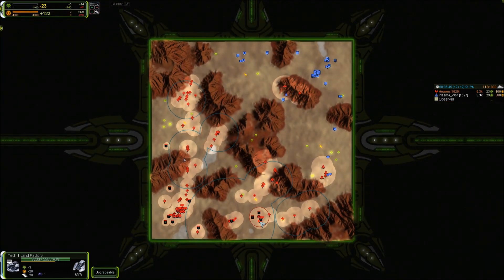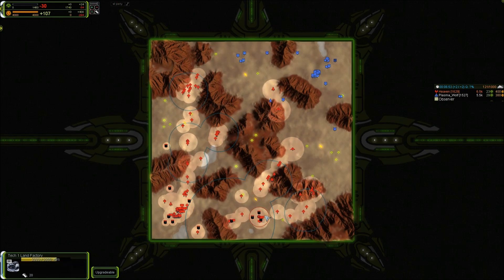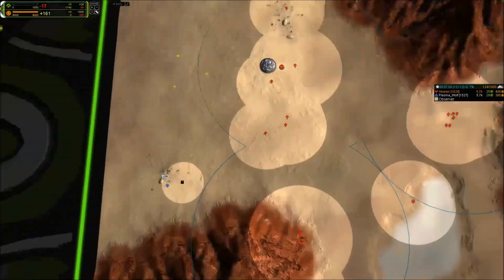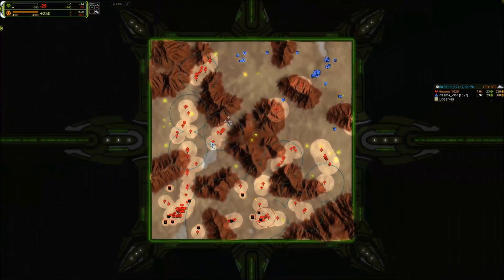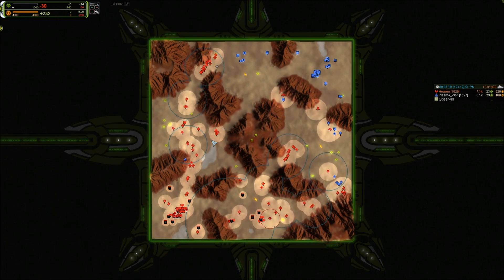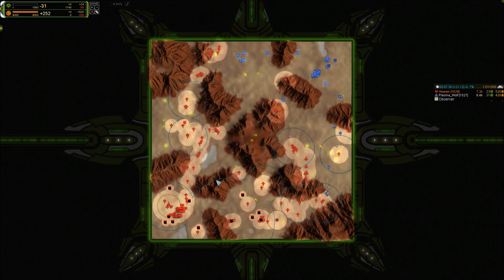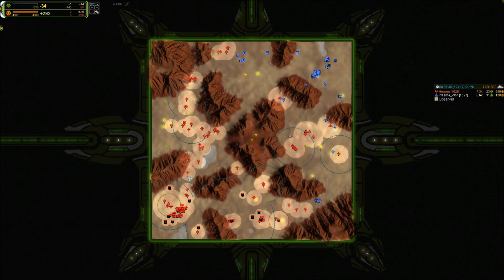You probably want to have at least 2 factories in each expansion, in addition to the factories in your base. So 2 here, 3 here actually, and 2 more under construction — one going up here and the other constructed here as soon as this bot dies. If you no longer need units in the expansions, you can switch them into engineers for reclaim. But if you could use some extra units — perhaps you have a breach into the enemy side — you can add more factories and destroy the enemy expansion.